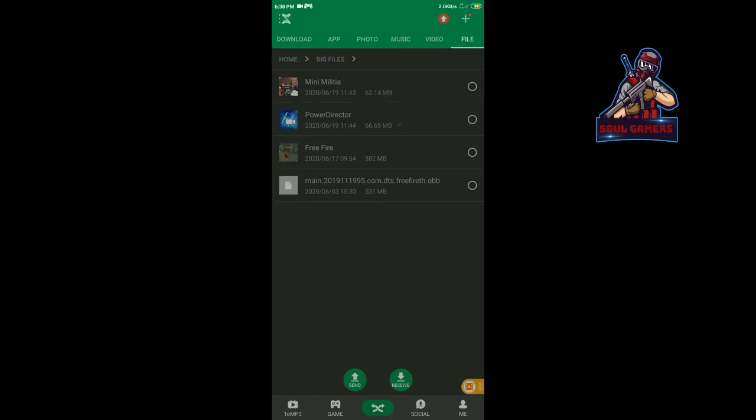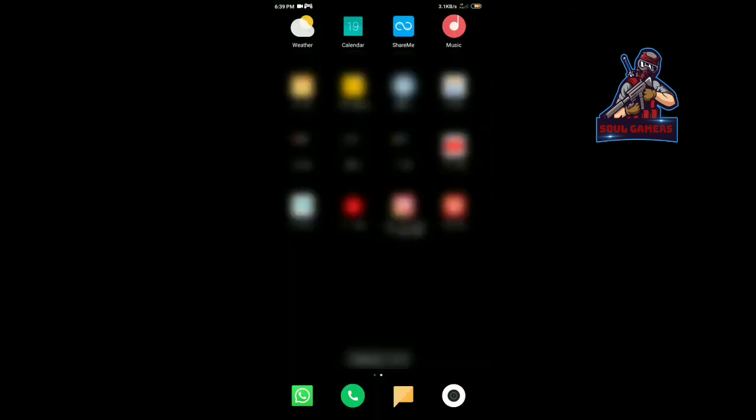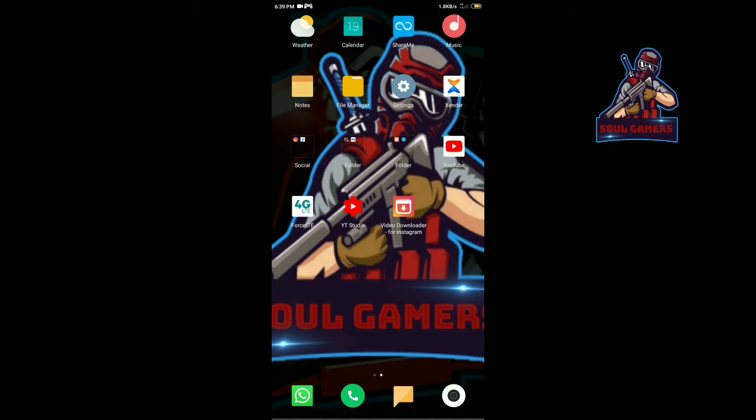This step is to delete files. Now you can delete files and use the file manager app. When you have the files, delete them. Then we will delete the remaining files — this means the last step.